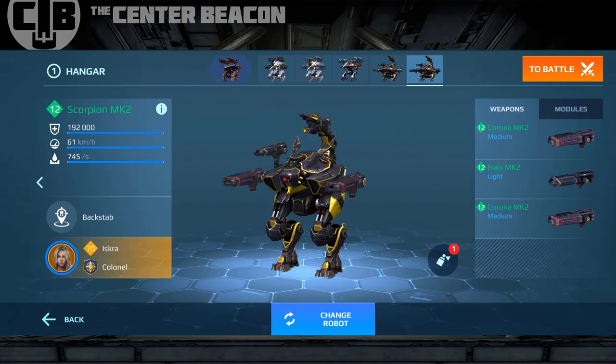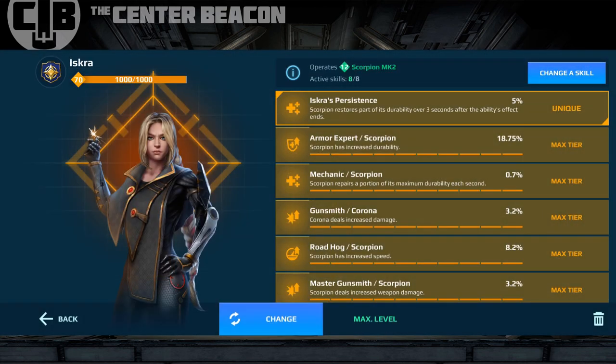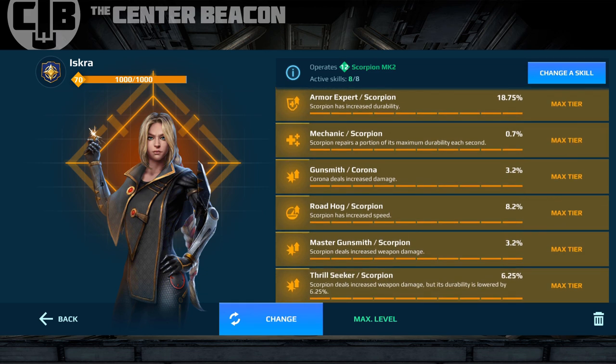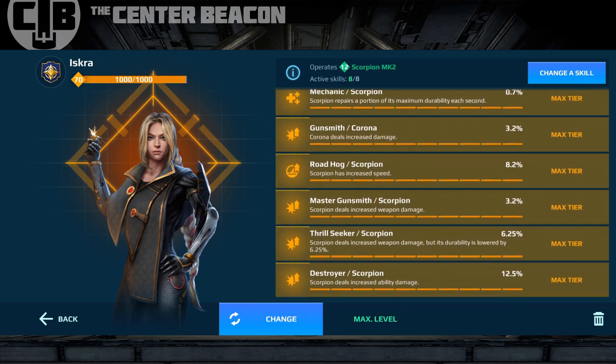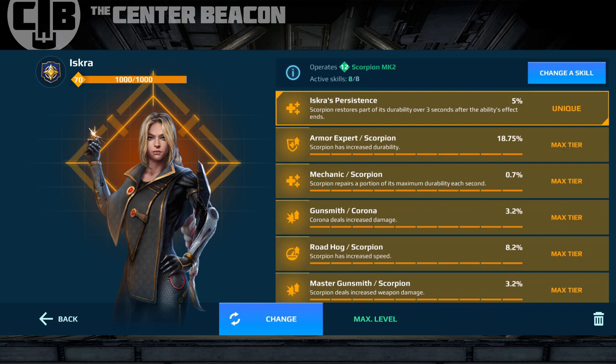Welcome back to another brief episode of the Center Beacon. This episode is pretty short. All we're trying to do with this video is get a quick side-by-side comparison of the corona build versus the storm build, and then see how it does in gameplay. These are the same skills we've been running in our other scorpion build comparison videos — nothing changed, so we have consistency for comparison.